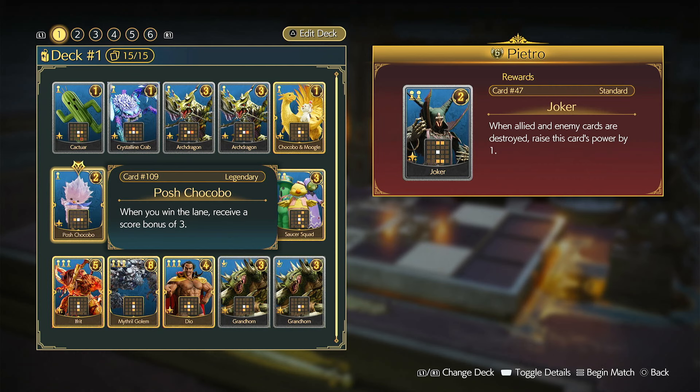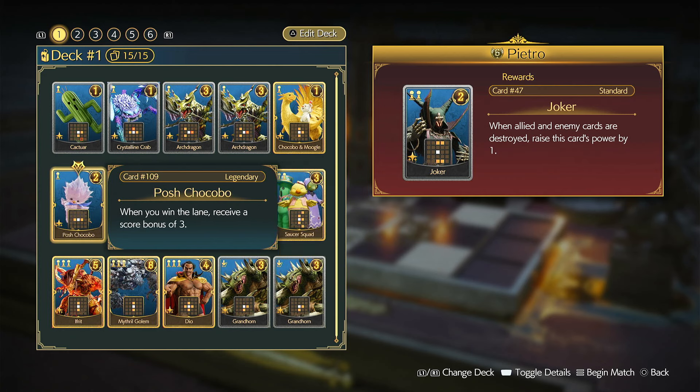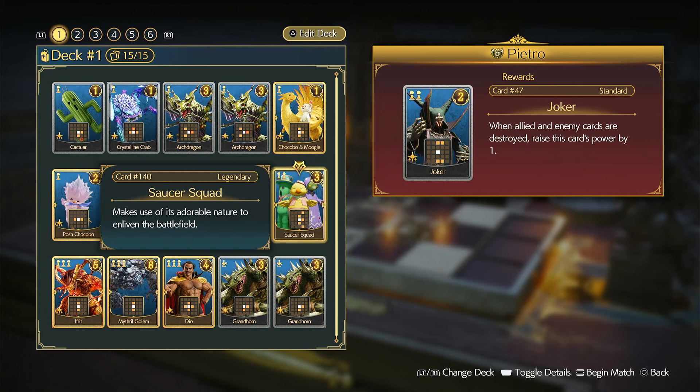Got the Chocobo for raising the power of all the ally cards. This guy is a good bonus card, though this is one card I'm thinking about removing for something else. Same with this one — raises power from enhanced enemy cards. This one's good because it gives you an extra three score bonus if you win the lane. I just like the range of this guy, but he's probably on the chopping block too, to be honest. This guy raises ally by four. I have a perfect spot to put this guy most of the time.